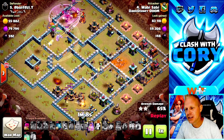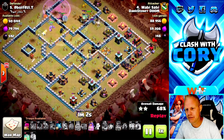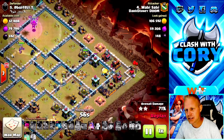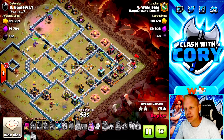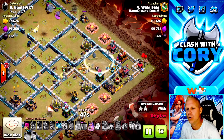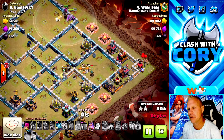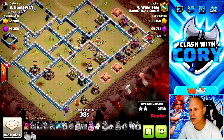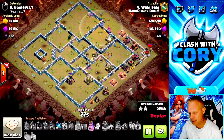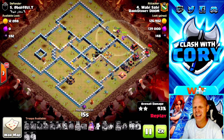Rocket loons zoom in to finish off the multi-target inferno, freeing up a dragon rider to clean up defenses. The Royal Champion has already used her ability, but Wabi Sabi uses a leftover invisibility spell to keep her invincible so she can stay alive and take out more defenses. A tornado trap stalls her, but the invisibility spell lets her take no damage until it wears off. Wabi Sabi still has a queen with a unicorn and an ability, every defense is down, and the Royal Champion is still alive — a crazy triple using the blizzard in a really creative way.